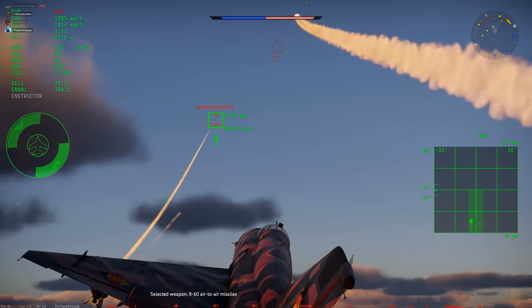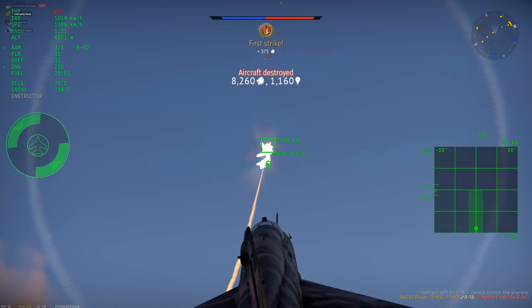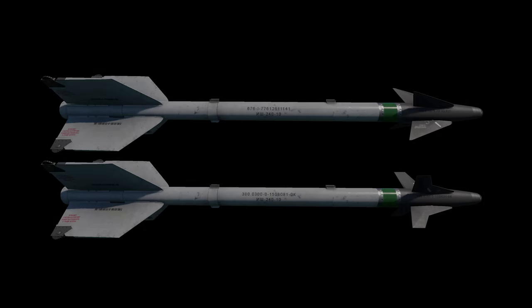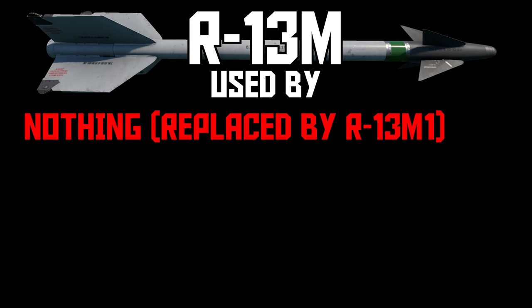Still a fun missile to use, especially around 9.3 to 10.3. I take two on the MiG-21S and one on the MF and SMT, but I don't take any on the BIS because I find them to be too uncompetitive at that BR. Next up is the R13 series, a few more reverse-engineered Sidewinders. R13M used to be found on several planes, but has since been removed from everything and swapped out with R13M1, so R13M currently sits unused in the files.